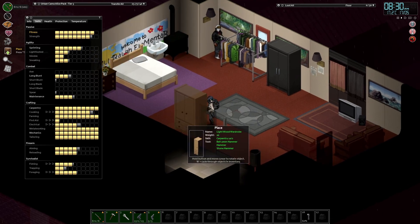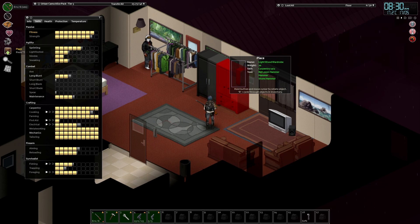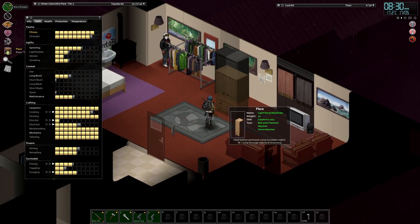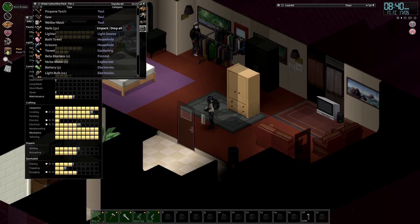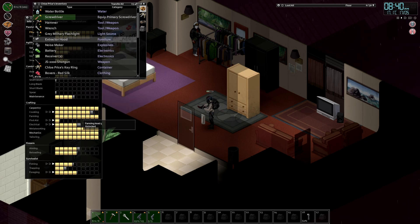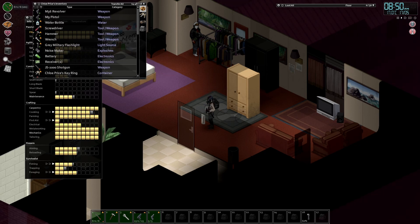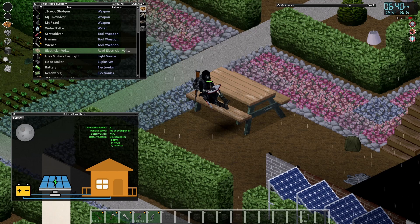We found an extractor hood that we didn't want to use in the kitchen and it is electrical. Level six electrical - that's probably about the highest I've ever had electrical in a run. And this will be the last time, or one of the last times, we make use of our fast reader trait.